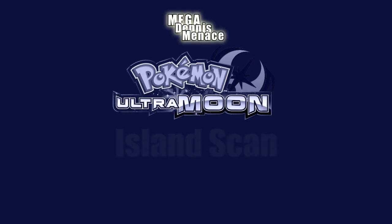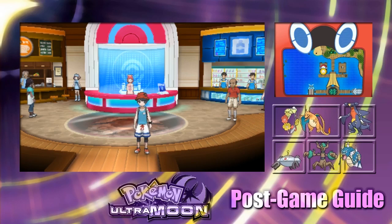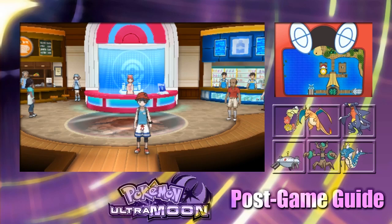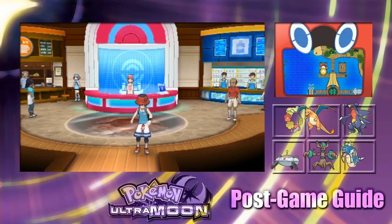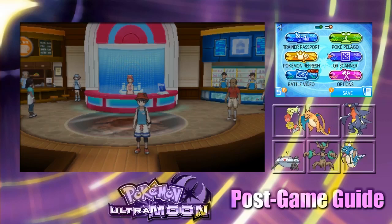Why hello there everyone, welcome back to more Pokemon Ultra Moon Island Scan Edition. Today it is Thursday and we are on Pony Island, which means we do QR scans. We shall get ourselves a Chesnaught on Exeggutor Island and this Chesnaught will have the move Spikes.